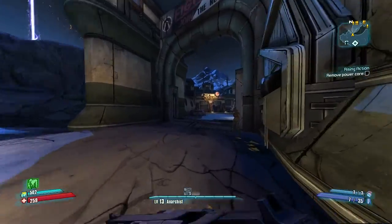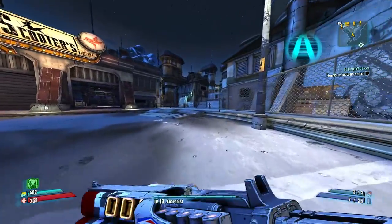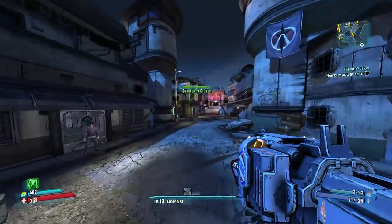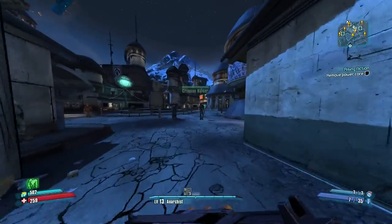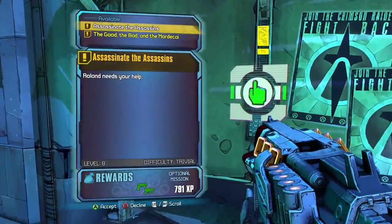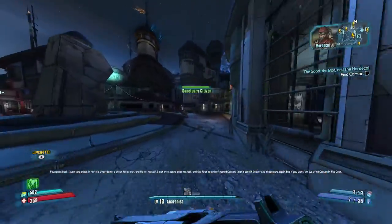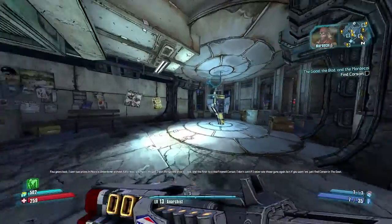From there we can go into The Dust. We'll go over to the middle, pick that up, go into The Dust and we're looking for an echo from Carson. Getting the Lyuda nice and early is really key to a good playthrough — it gives you some real damage at the beginning and makes the start of the playthrough quite easy. So the Good, the Bad, the Mordecai is picked up and we'll go over to The Dust to pick the echo up for Carson.